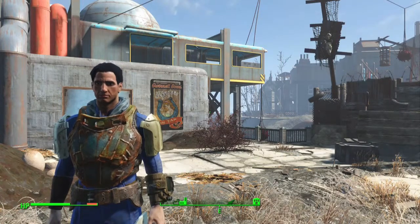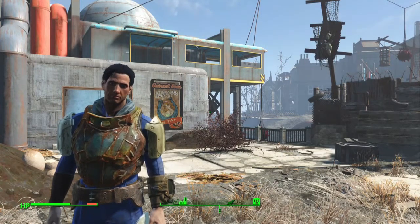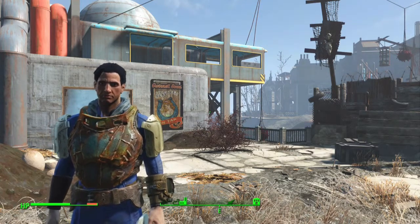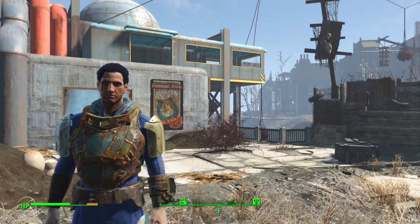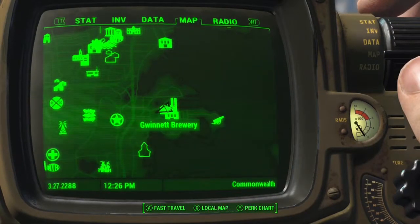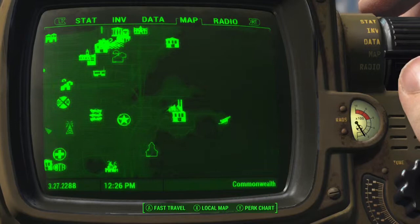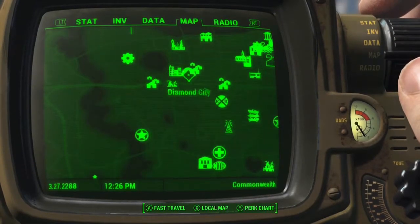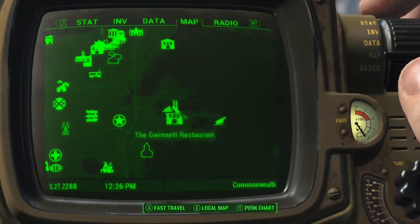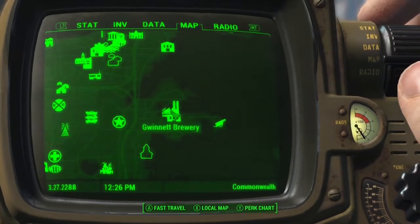Hey, what is going on my fellow vault dwellers, Grim here. Today I'm going to show you where you can find the Gwyneth Stout holotape recipe for your drinking buddy. Head on over to the Gwyneth Brewery, which is just east of Diamond City — it's also pretty close to the Castle.